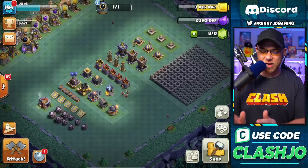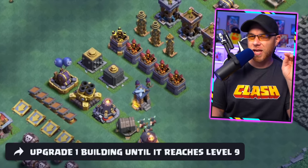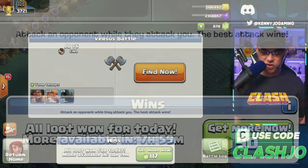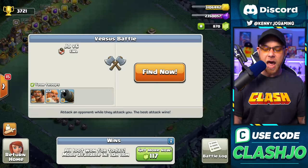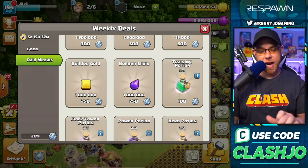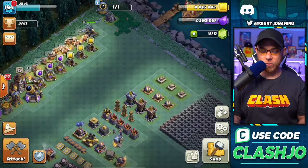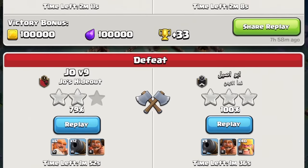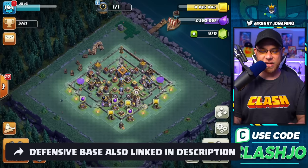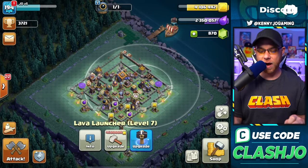As you can see looking at the full layout, we're going heavyweight defenses first and working our way down into the lower-weighted defenses. I'll be focusing on one building at a time, taking it all the way to level 9. In the meantime, don't forget you get resources from your three attacks a day, from your season pass, and if you have the storage capacity and raid medals you can buy some resources to speed up the process. This is a PvP format, so make sure you change back to your defensive layout once you've started your upgrades — I'll link my defensive layout in the description below.